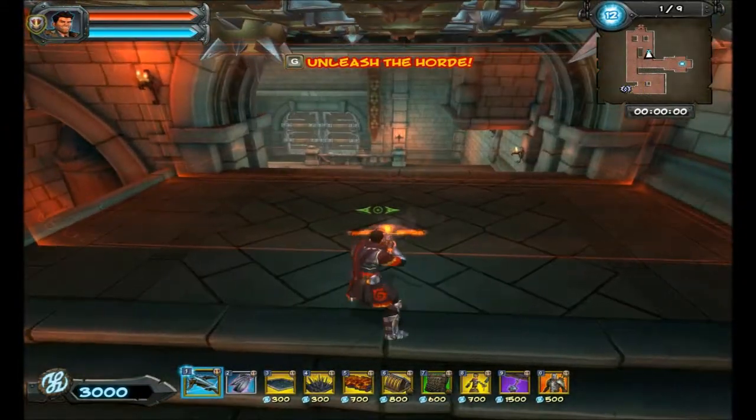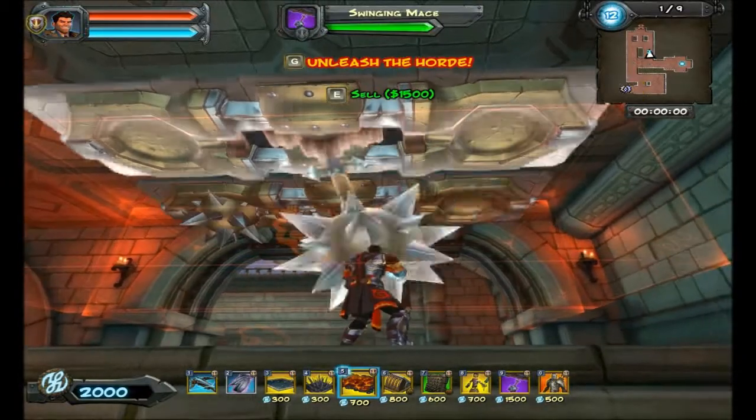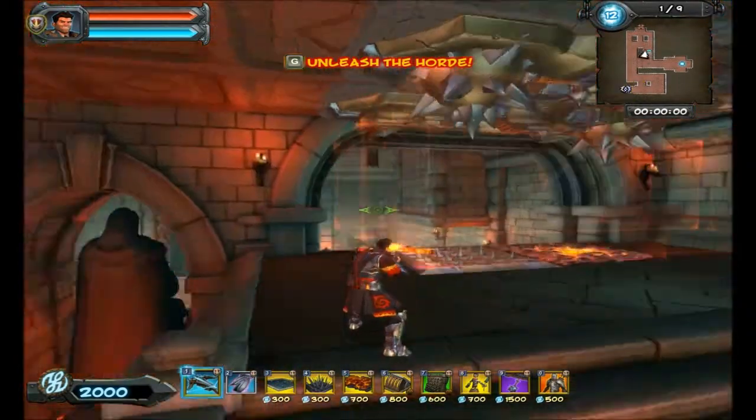The swinging maces are much weaker in this game than they are in the first game, so they won't kill enemies outright — they'll kind of throw them back and forth. So you'll get some being tossed into the lava and some being tossed back over here to this side.